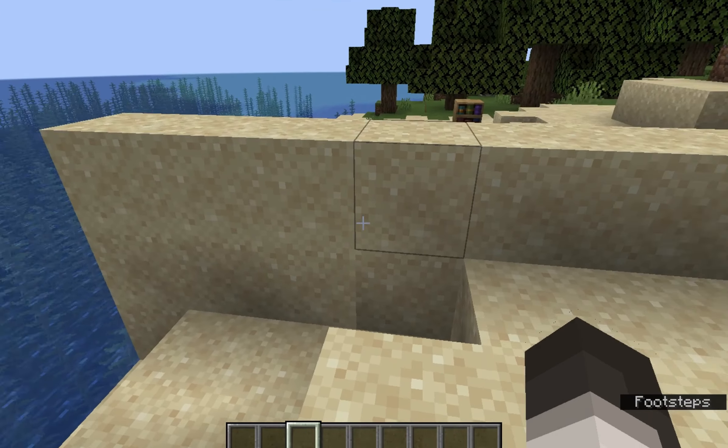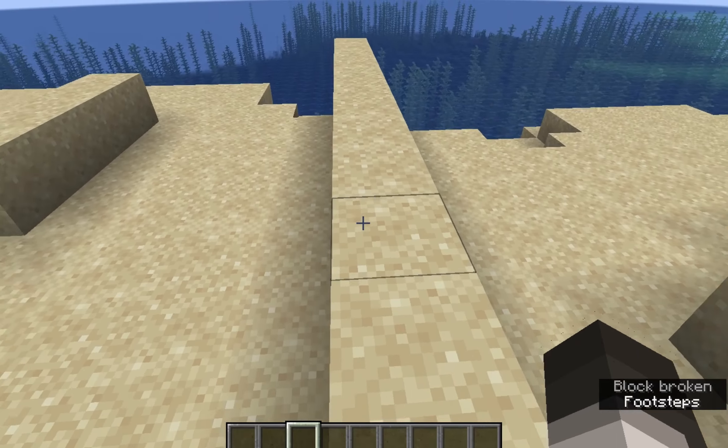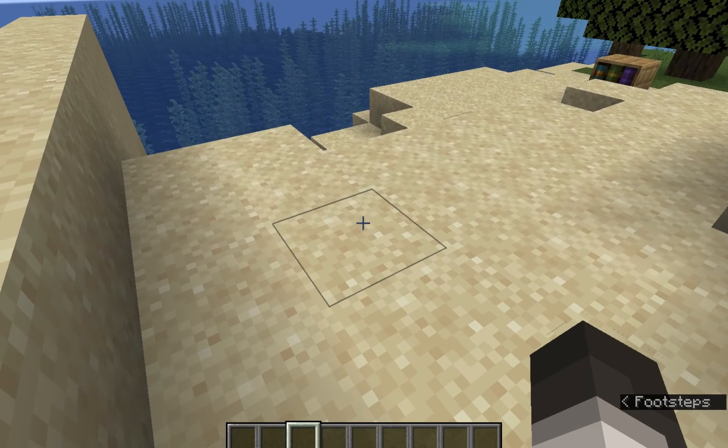Starting with block changes, walking on a block will now always play a step sound. This wasn't the case previously if you're walking on the very edge of a block, like for example the sand block.